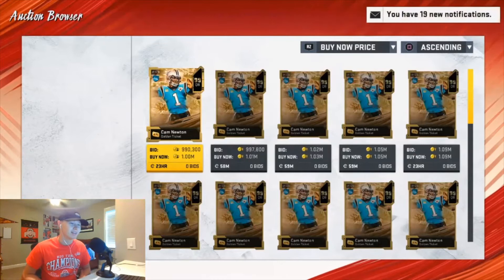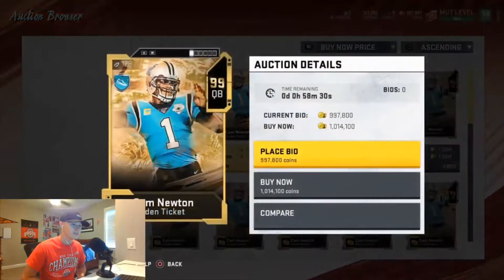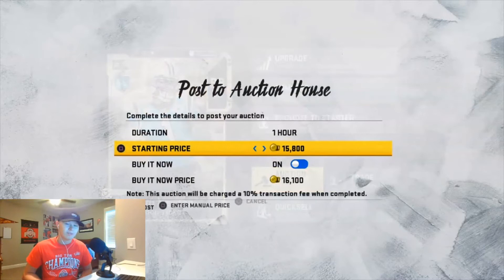He goes for a mil now but that's okay — that's crazy, he's went down a lot. I think we're gonna go ahead and probably sell him. That's a meal ticket right there. We pulled Cam Newton man, that's sick — we pulled a GT, that's good stuff. I'm going to go over the solos real quick. I noticed those packs help a lot obviously because of the odds and stuff, but they're gonna make Golden Ticket prices go down a lot.